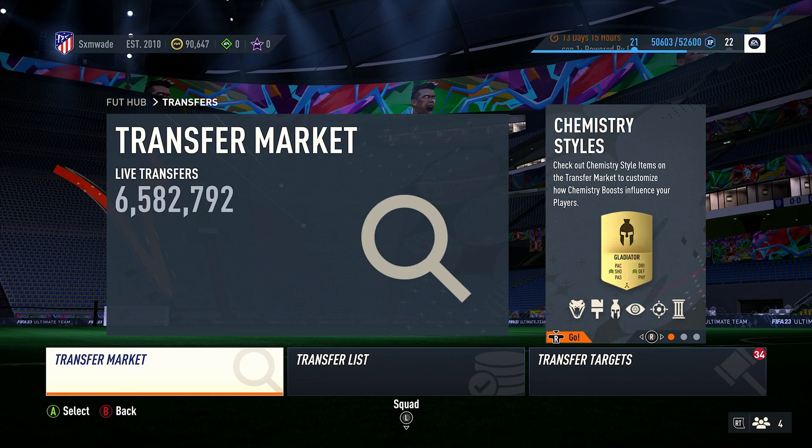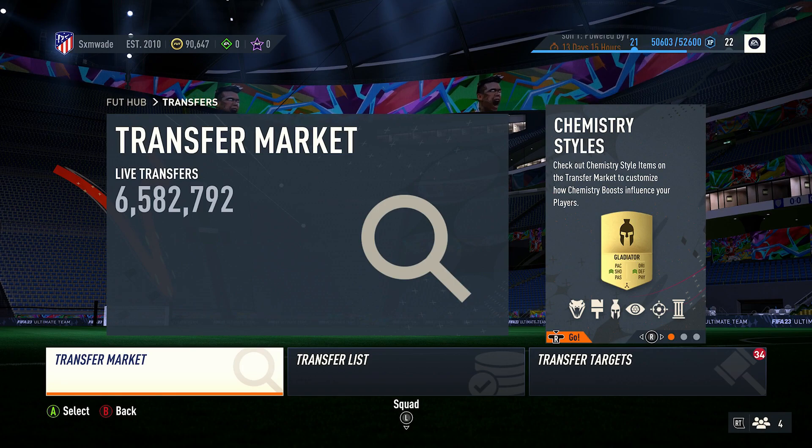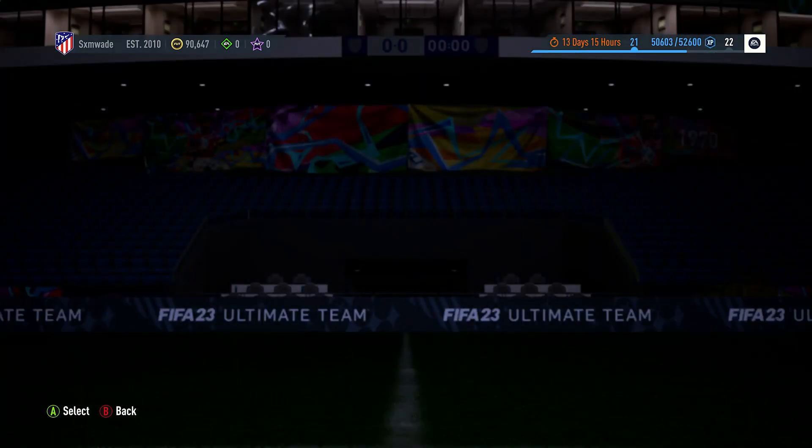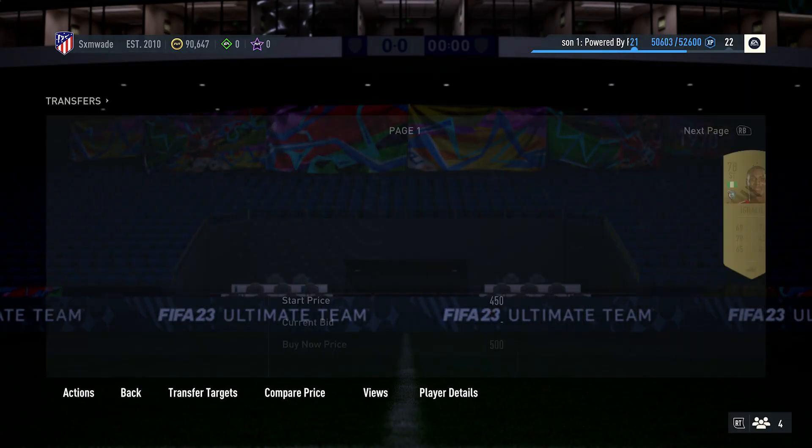What we want to do is look at gold on res. Especially as it's Thursday, the division rival awards have been released, so you will obviously have a lot more cards on the market — which makes it even better to do this method right now.